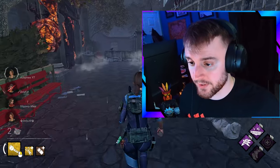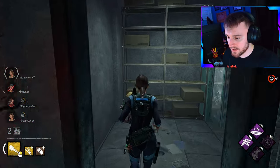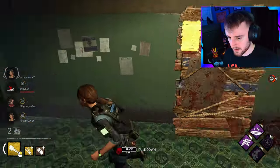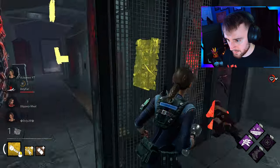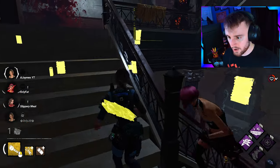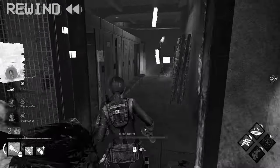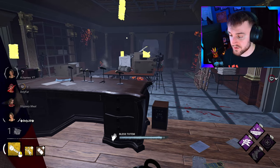I never usually run Botany Knowledge, but running it with this is very nice. It's been a very nice meta change for me. There's a generator in here. Oh, there's a totem here - I'm going to bless this totem and hopefully this will give us an indication, right? Because we'll be able to see where this person is injured. Okay, he's just going for downs I think here. Can he curve it? No, he can't do it. Oh, he's got the stun build - he won't be able to curve through here unfortunately. Maybe she has some sort of exhaustion perk that'll be useful here. We've got her up now - nice, awesome reset! Botany Knowledge allowed that to happen, so that's really really good for us.